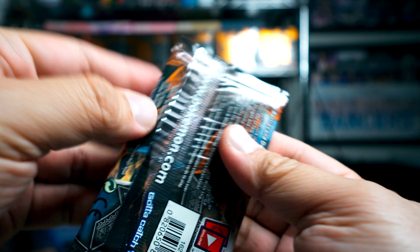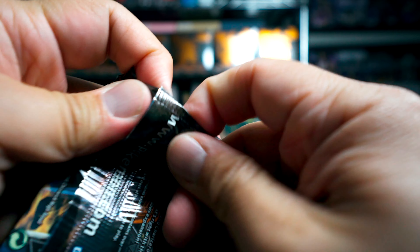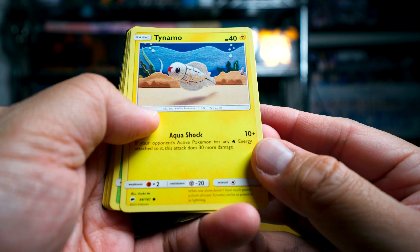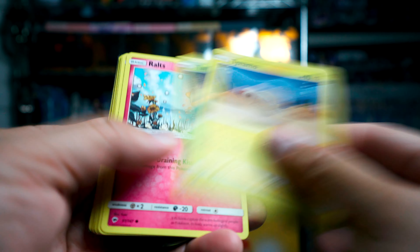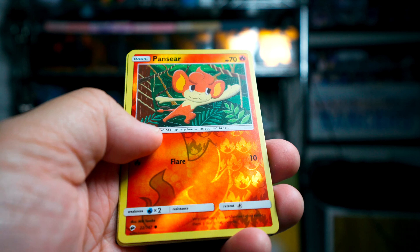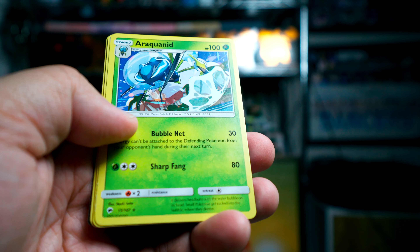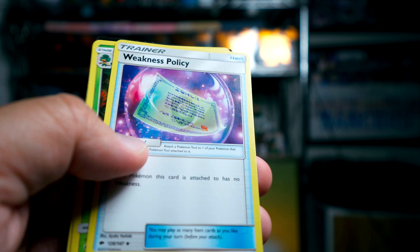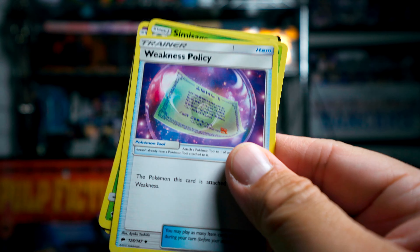We're going to go to Burning Shadows next. Burning Shadows — we got Tynamo, Tangela, Ralts, Rhyhorn, Hoothoot, Pangoro, and Arcanine. And we got the Energy and we also have the other stuff.